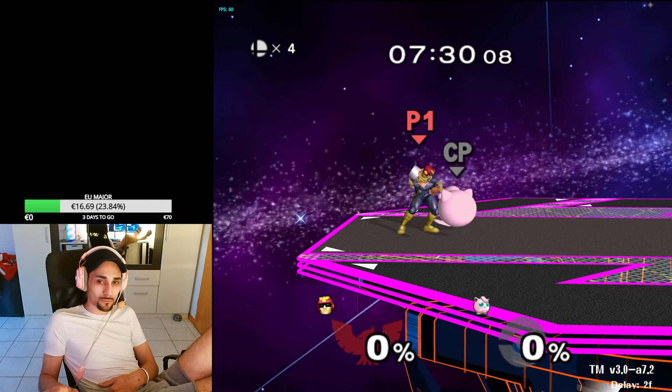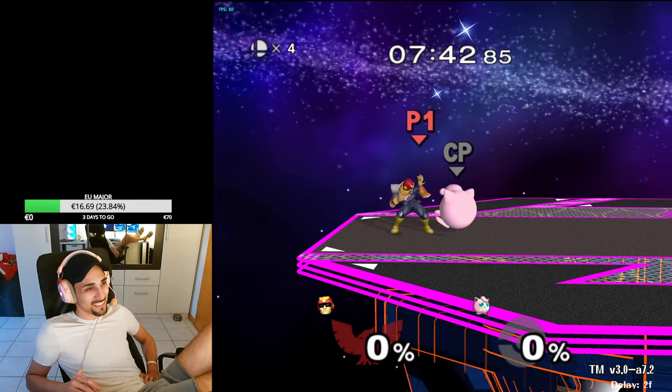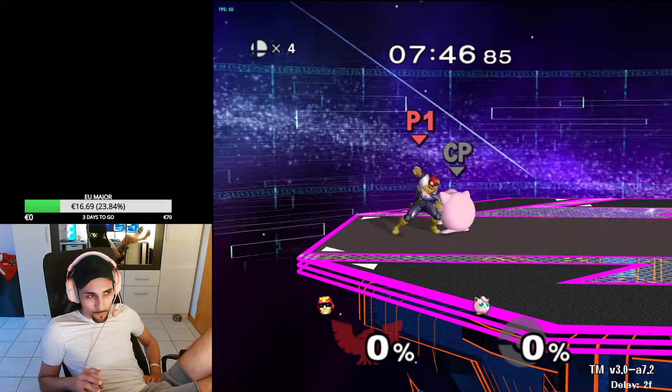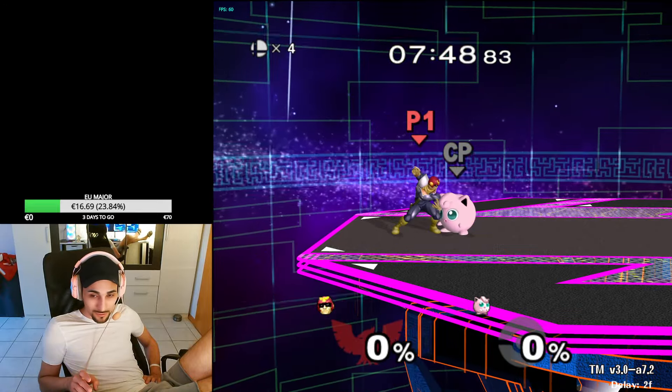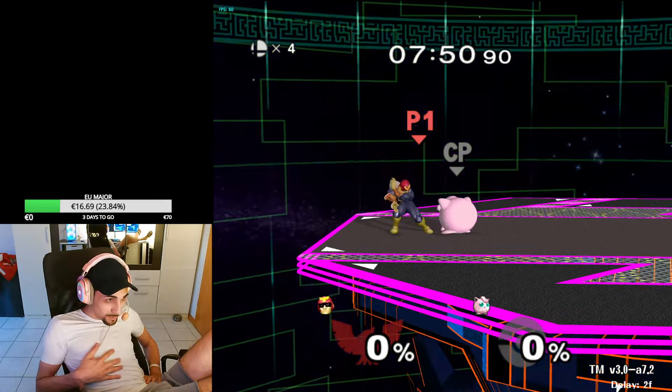Sometimes I get asked what I would do against Peach or Puff, and against Puff I think the punish game is the most — I don't even know how to say it in English — but it's actually insane what you can do. All you have to know is down throw knee is true at zero percent, and in my opinion you only need stomp and knee. That's it. You don't need upair, you don't need instant double jump — forget all that. Focus on knee and stomp slash nipple.